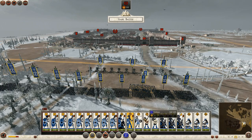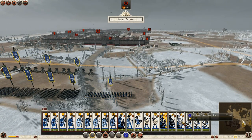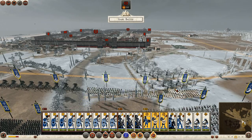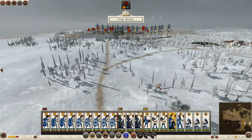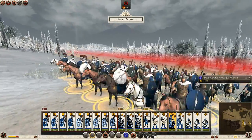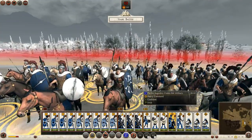We have a couple of units of auxiliary — actually no, that's our only unit of auxiliary forces there. Scout riders — not going to be great in a fight. And of course we don't want to forget about Constantine himself. Let's see if we can spot him. Oh, Constantine — there he is. They actually emboldened him as well, that's good.